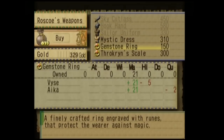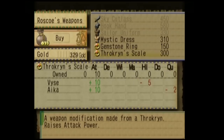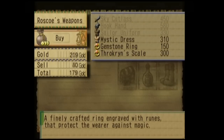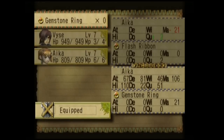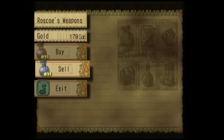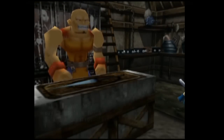Bummer. Oh well. Gemstone rings — magic resist. Yes, protect against magic. And this increases attack power. Let's put a gemstone ring on Daika. That just makes her uber-resistant to magic. Okay, I'm good.